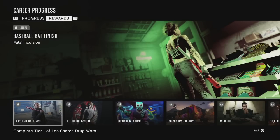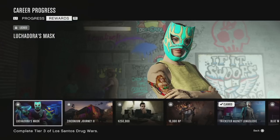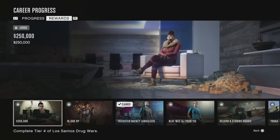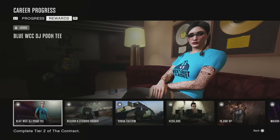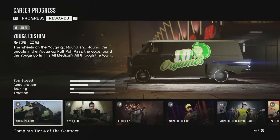For completing Los Santos Drug Wars you get the baseball bat finish, Fatal Insurrection, the Dildo Dude t-shirt, Luchadora's mask, and your first vehicle unlock — the Zirconium Journey 2. This is where things really start to ramp up: you get a free vehicle, and on top of that $250,000 and 10,000 RP. For The Contract you get the Trickster Agency long sleeve, the blue WCC DJ Poo tee, the Record A Studios hoodie, and Lamar's custom LD Organics van — a previously unavailable vehicle — plus $250,000 and 10,000 RP.